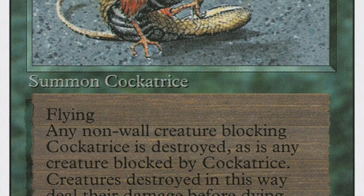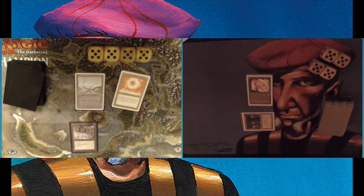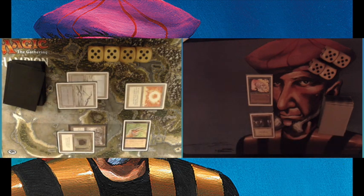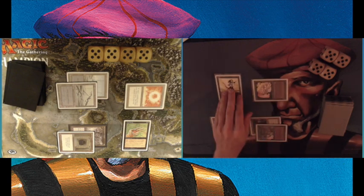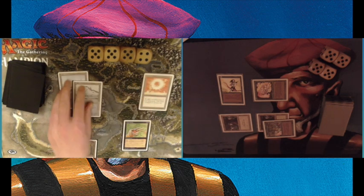I didn't see a single sideboard card by the way — maybe we'll see that in game 3. Game number 3 is about to start. Turn 1 my opponent has Sol Ring into Relic Barrier — a great start. I have a decent start with Llanowar Elves — your classic Mono Green opener. Then he plays a Howling Mine and a Death Grip. Death Grip costs 2 black mana and can counter any Green spell — this is a huge problem for me. He can counter basically everything as long as he has the mana. For now I have a decent turn with Elvish Archers and Wild Growth.